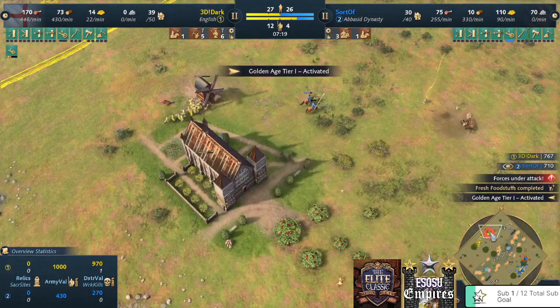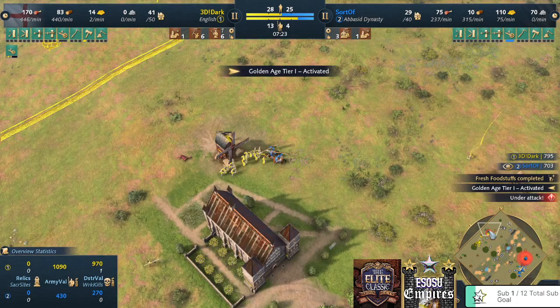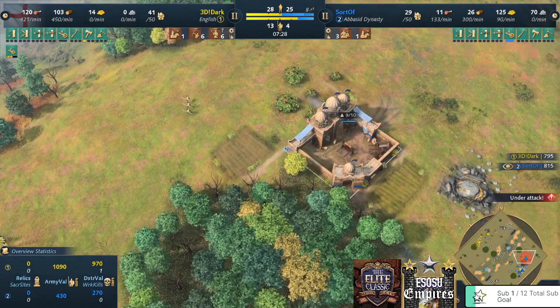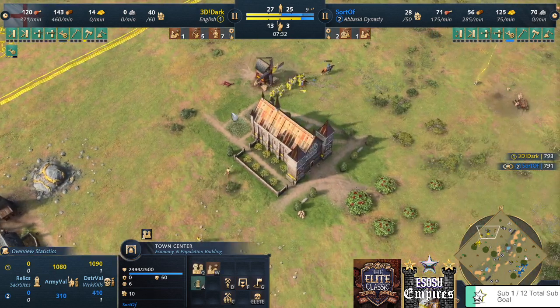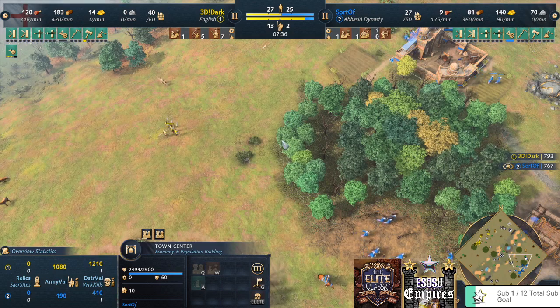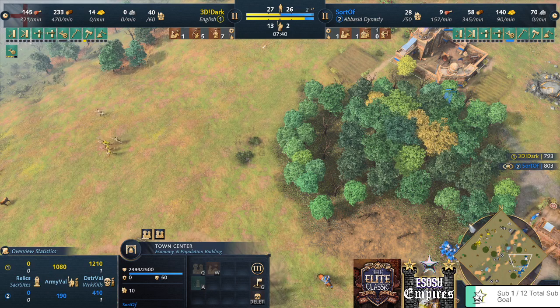A horseman is also riding on the other side of the map, but villagers are now shooting at it. The horseman does damage then runs away — they killed one villager. The TC is attacking the longbows, so they need to be careful. Both players have lost one villager, but Sorov is on two TCs so the advantage will be his.